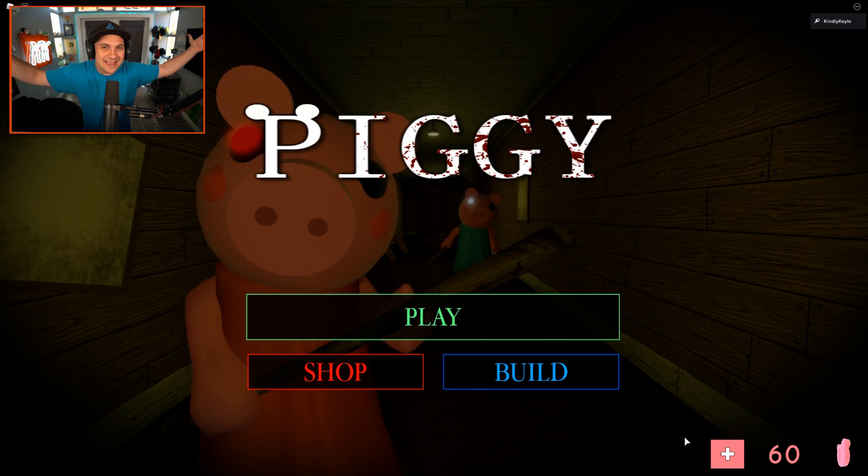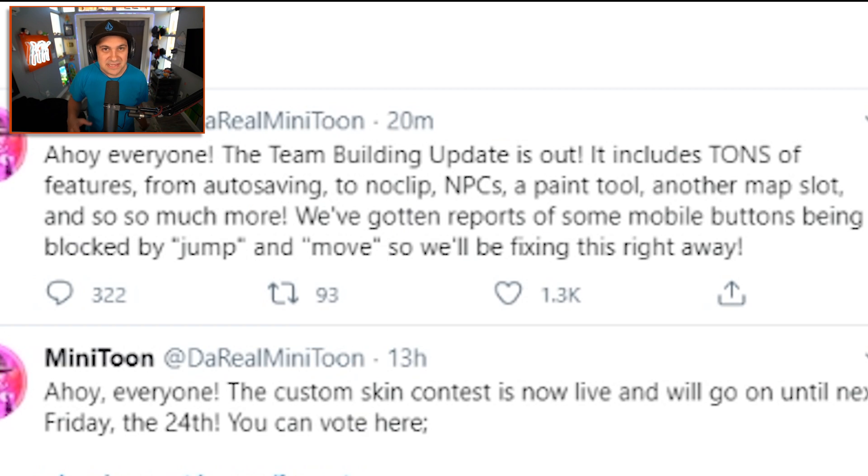Hello everybody, I am KindlyKeyan and welcome back to Roblox Piggy. A message from Minitune just popped up on my Twitter feed. It says: ahoy everyone, the team building update is out. It includes tons of features from auto-saving to no-clip, NPCs, a paint tool, another map slot, and so much more.